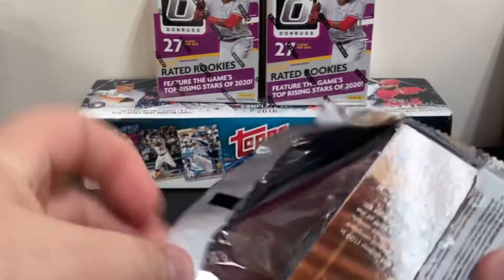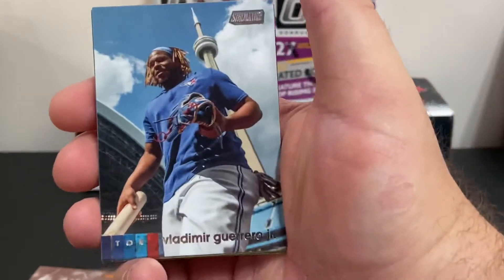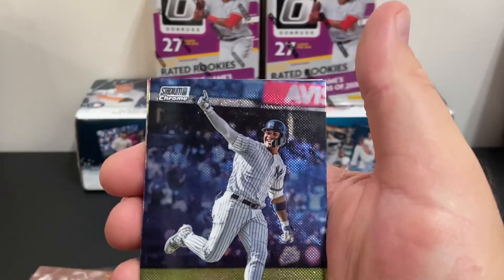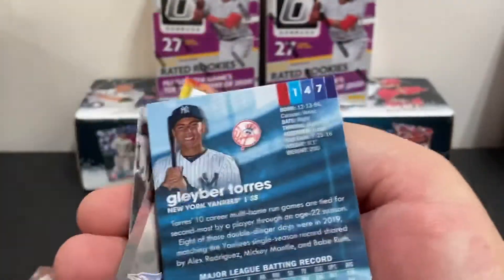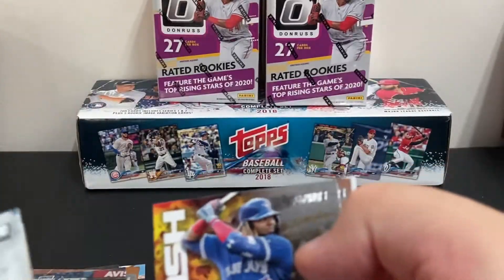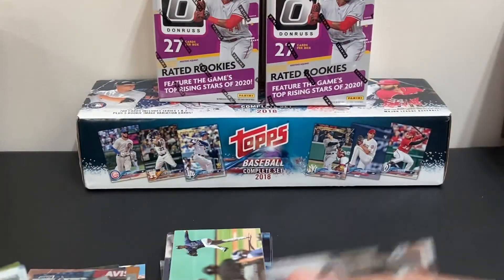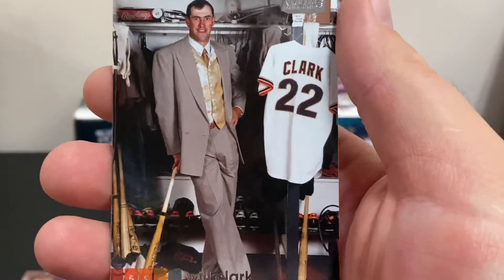Let's see what we have in this one. There's the Vladdy card again — I can't complain, I like a good Vladdy. Brian Anderson. Gleyber Torres Stadium Club Chrome — you can see the Chrome at the top there, preview card. There's a Vladimir Guerrero Jr. Bash and Burn subset card. And another one of my favorites — Will Clark.